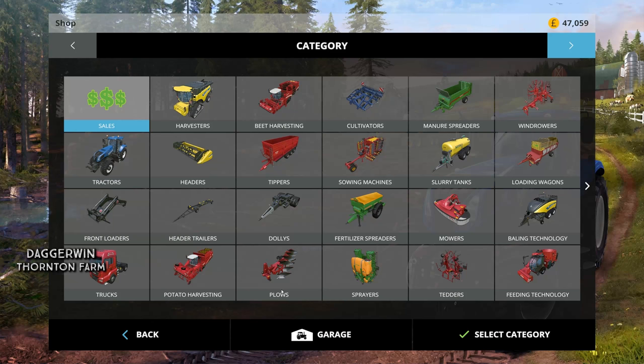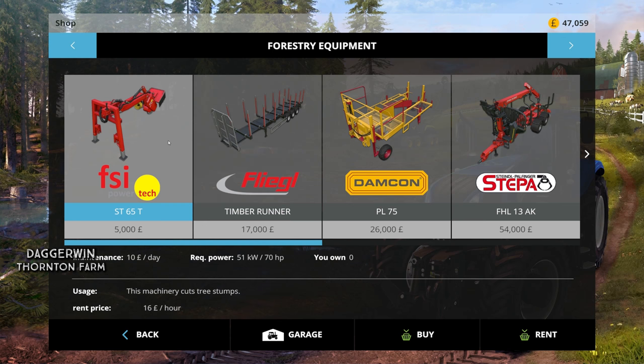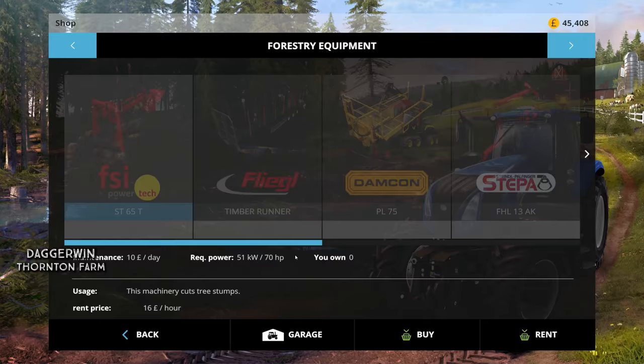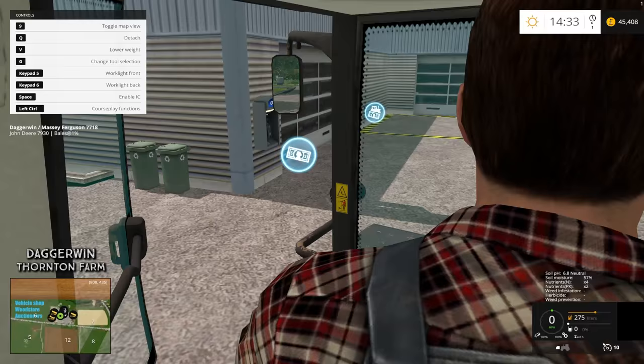We now need to buy the sapling planter. Not totally sure on the price, and maybe we should rent it because we're only going to use it once. But that'll be in forestry equipment. It is this one here — wow, it is quite expensive. I think we'll rent it for a day, which would still be £1,304, so I think buying it would be a bit unnecessary.